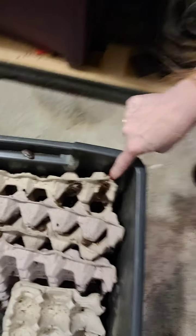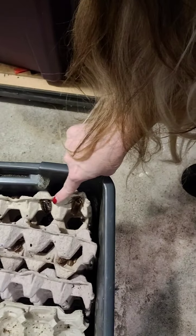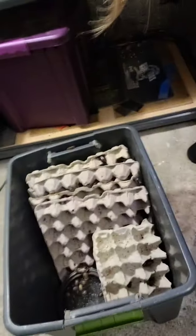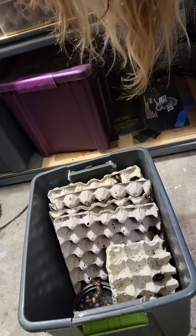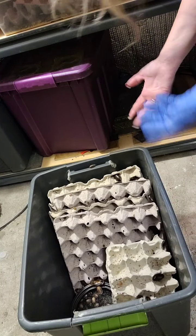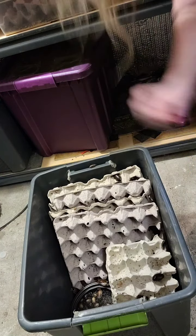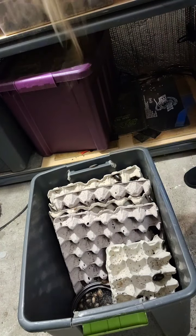This one right here is a male and this one right here is a female. Can you see that? See how they look different? One has wings and the other one doesn't. With the dubia roach species, the male has wings and the females don't — well, they have little bitty wings.